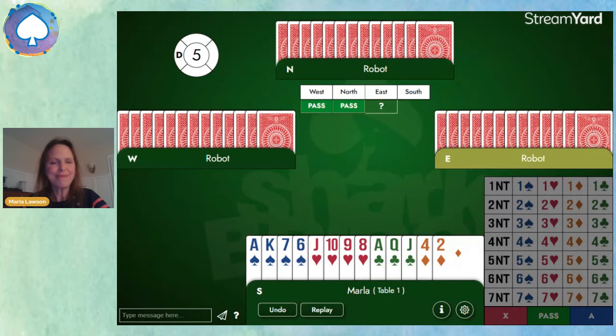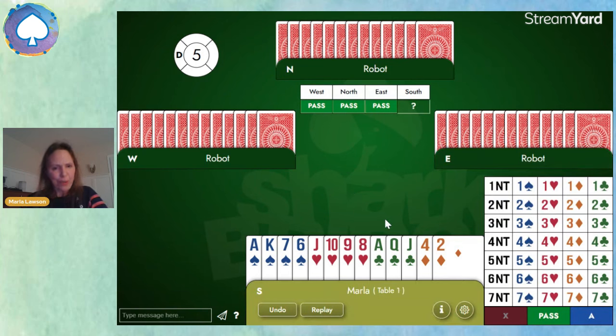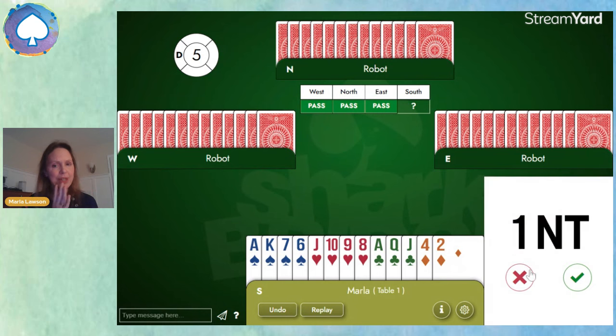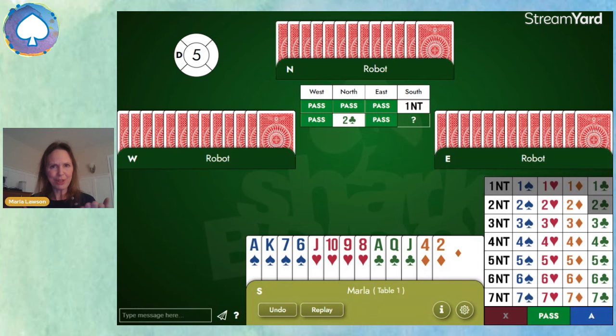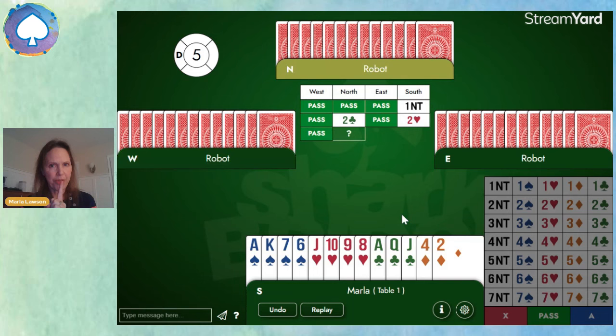What about this one? Now we are the ones to open one no trump. We have two four-card majors, but 4-4-3-2, 15 points, balanced hand. Partner says two clubs — Stayman — they're asking, do you have a four-card major? Well, we have both. The spades look a little nicer, but you always show the hearts first if you have both four-card majors.